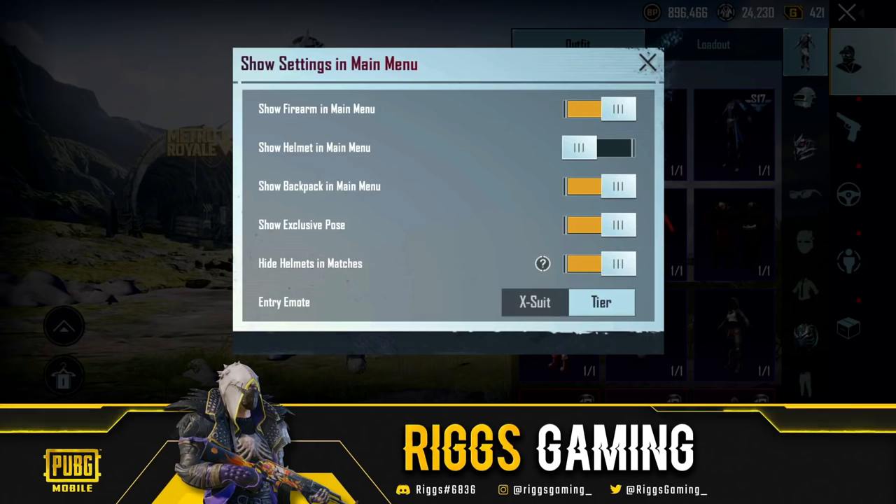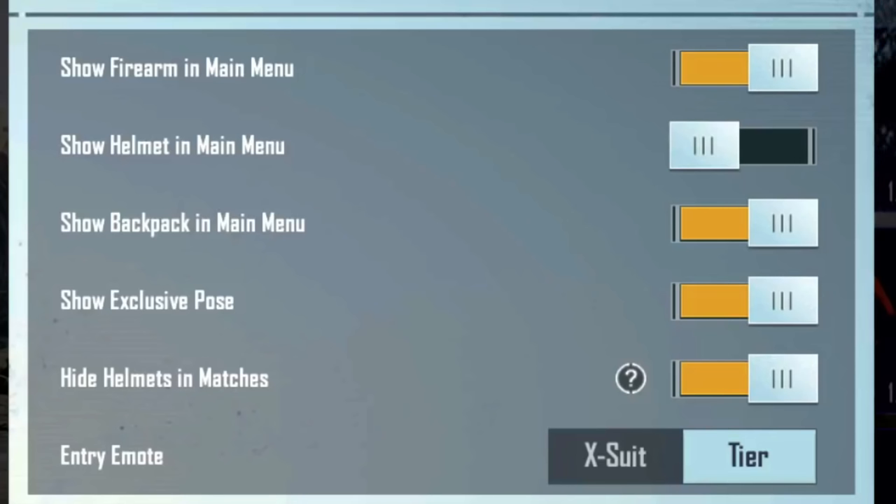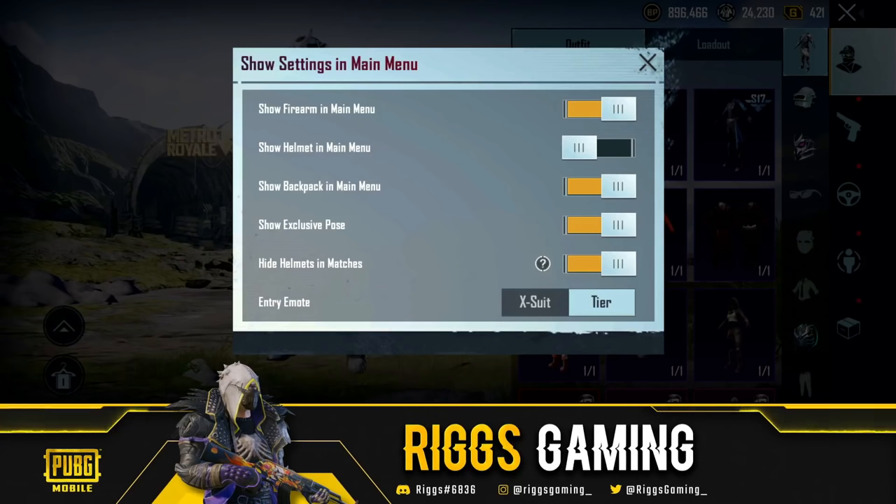Just a quick sidebar: 'Show Helmet in Main Menu' is different from 'Hide Helmet in Matches.' If you have that flipped on, that means you won't be able to see your helmet in-game. So if you have a $5,000 mythic headpiece that you couldn't stand putting a helmet over, you can flip that on — a quality-of-life change that PUBG added. If you have it off, it's just how it's always been for the last 17 seasons.